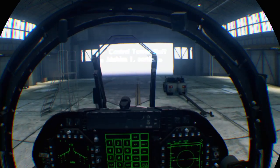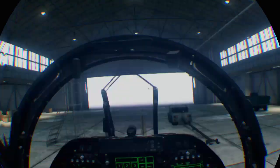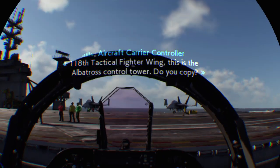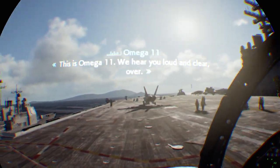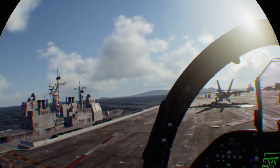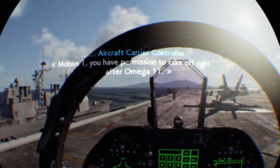Opus 1, sortie. 1-18 Tactical Fighter Wing, this is the Albatross control tower, do you copy? This is Omega 11, reading loud and clear. Mobius 1, you have permission to take off right after Omega 11.